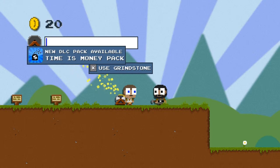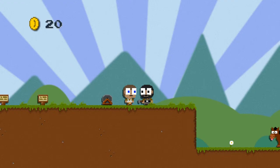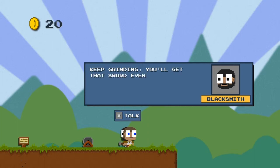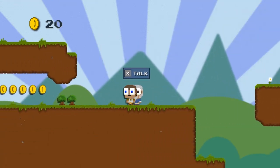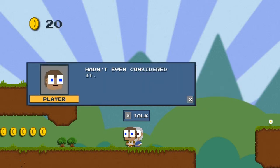I get it — the grindstone. Please tell me I don't actually have to sit here and press this button 10,000 times. How do I look at my inventory? Next. Keep grinding. You will get that sword eventually. I bet there's some DLC you could buy to save yourself the grind. Of course there is. What's this guy want? I hope nobody attacks my sheep — I've let them wander around freely.